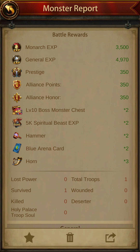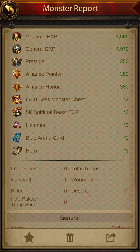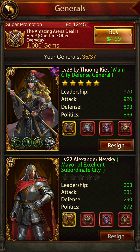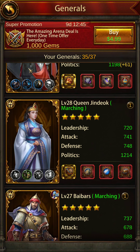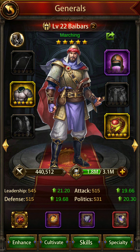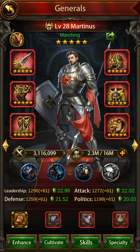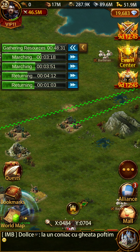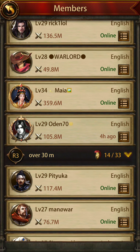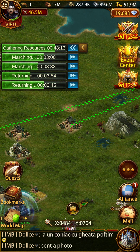Whenever you kill bosses you get these arena cards — in different events they have different names. If you have a general like Baibars with a double-drop ring, you're going to be very lucky earning rewards. I've got two Baibars and I use both to join rallies. I also have Martinus, a complete boss-hunting general. Right now I'm focusing more on PvP since our alliance has amazing members killing bosses 24/7. I focus on gathering resources, getting stamina, and lining up marches.